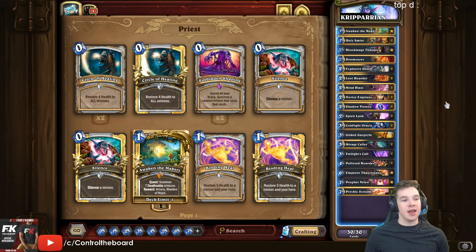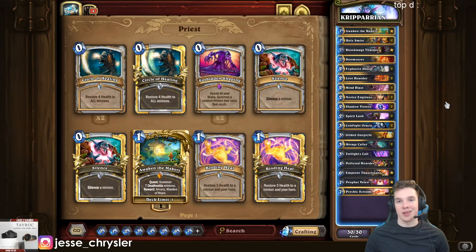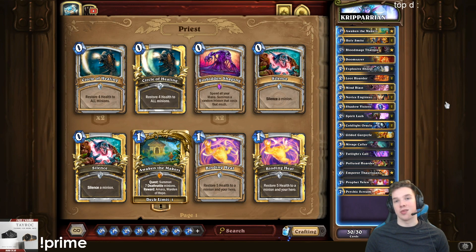Hey, what's up guys, Control here, and today I am playing the deck Crypt hit Legend in Wild with. Crypt actually got Legend in Wild last season faster than I did, using a homebrew Prophet Velen deck with Awaken the Makers — the quest for Priest — so he gets an Amara.